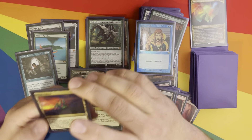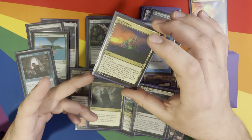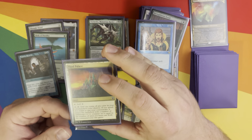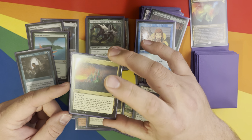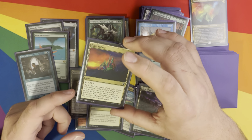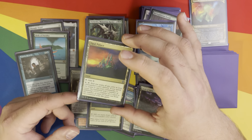Counterspell, of course. And then Opal Palace — it's taking up a land slot. It filters one mana of any color in your commander's identity, and then adds a counter to the commander if you're using that mana to cast it — a plus one plus one counter.